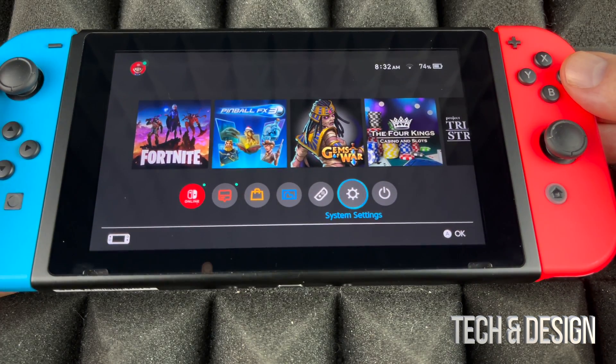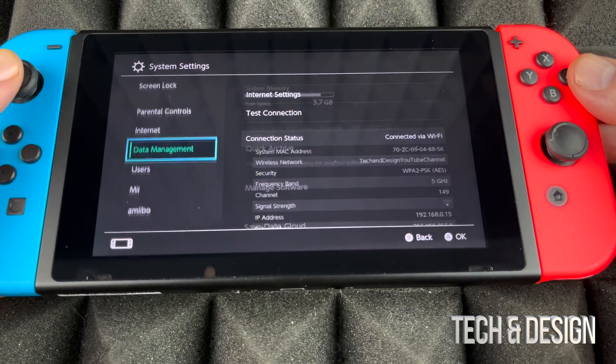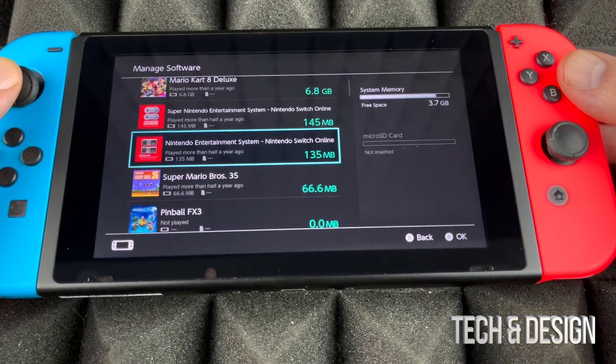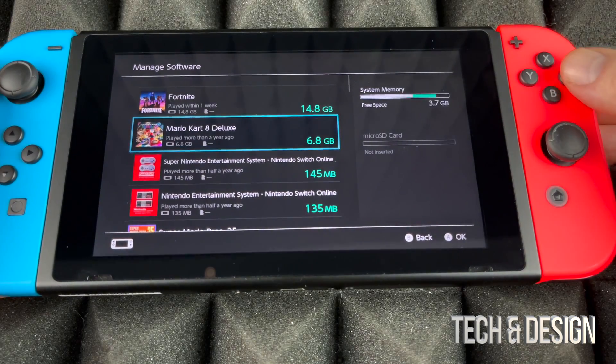We're going to go into System Settings, then scroll down until we see Data Management. Inside Data Management, scroll down to Manage Software. In here you're going to see what's taking up so much space.